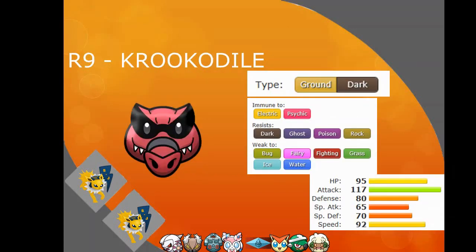Round 9, I picked up Krookodile — another Mon I've never used but really wanted to. It's got amazing attack. It can have Intimidate or Moxie as its ability. Moxie raises its attack when it knocks out an opponent, and Intimidate lowers the opponent's attack upon entry. Amazing attack, amazing speed — it's another Stealth Rocker and I can use Knock Off with it. It gets great coverage with moves like Stone Edge and Fire Fang. Krookodile is tier 3, and Whimsicott is also tier 3.